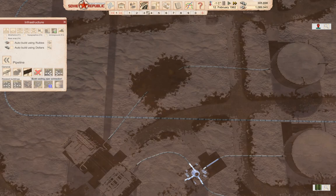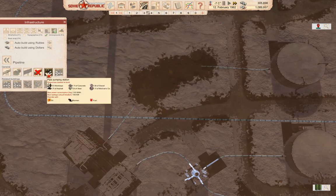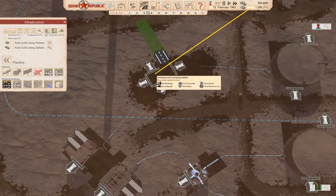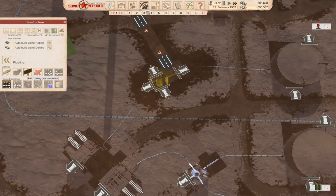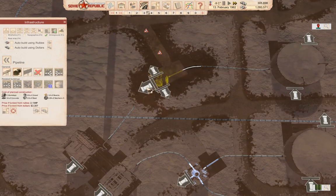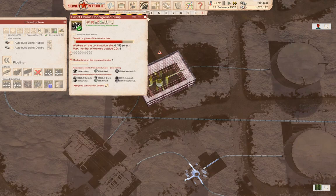We can do this and this. Now we need a pumping station with three outputs. Those are underground pipes. We'll build those.